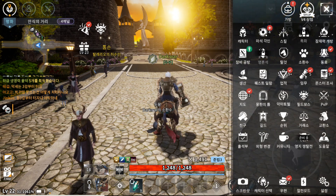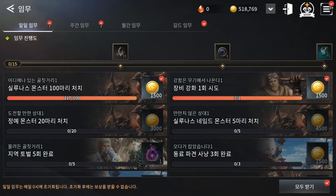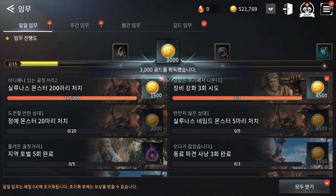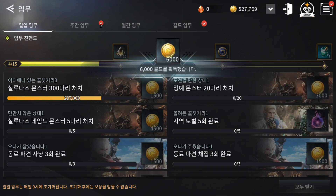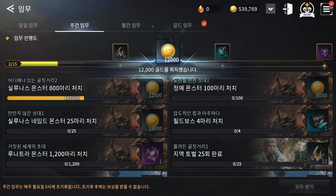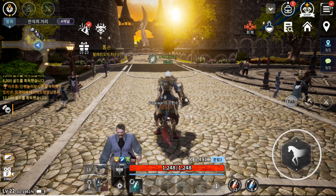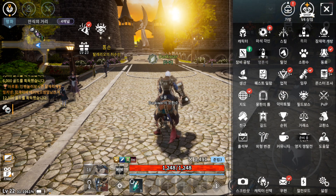After achievements, we have daily, weekly, and monthly quests. Try to complete as many as you can — the more you complete, the more extra rewards you unlock. Collect every day to get those extra rewards.